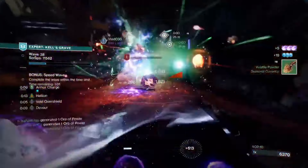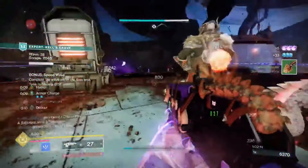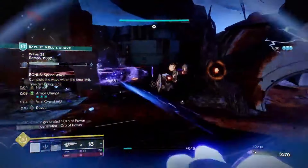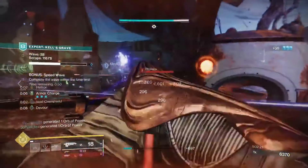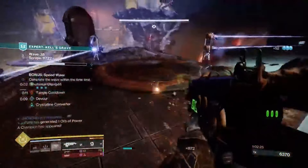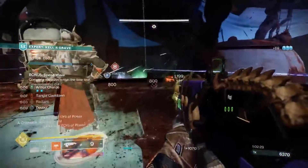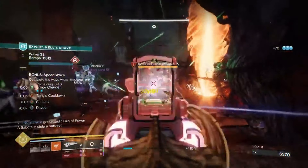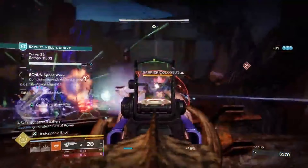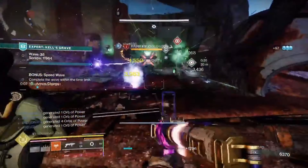I do feel like this is one of the more fun builds. Some people say that Bad Juju, even with the buffs, isn't good enough for high-end content, but you'll see in the gameplay that I am way underpowered during certain parts of this Onslaught Expert activity and still performing really well — because I'm using it to finish off enemies that are often already weakened by transcendence and all my abilities. So let me just jump right into it.